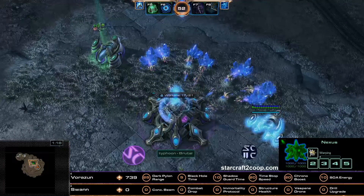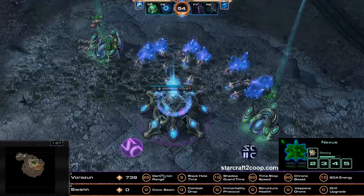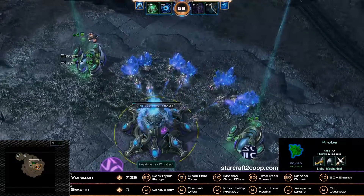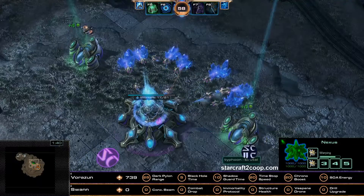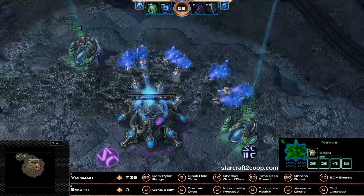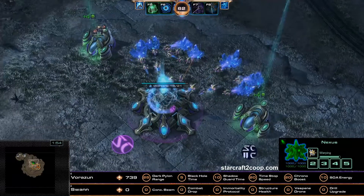Dark Pylon Range is usually useful if you want to try and cheese certain missions, and if you are using very specific builds like Dark Archons — for example, if you're going for a mass Dark Archon build, Dark Pylon Range mastery does help your units increase their energy regeneration while they're clumped up around the pylon. For these masteries, the general recommendation now is to go for the Shadowguard Duration mastery and the initial Spear of Hedun mastery.